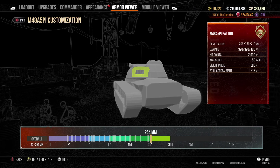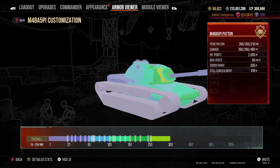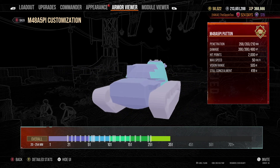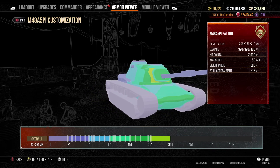Very impressive armor on the turret in particular. If you go hull-down in this tank, you'll be in an incredibly strong position, with really only the commander's hatch showing as a weak point when you are hull-down.